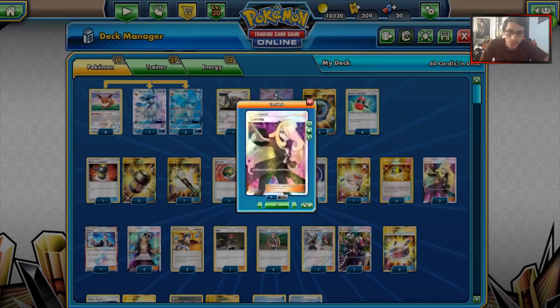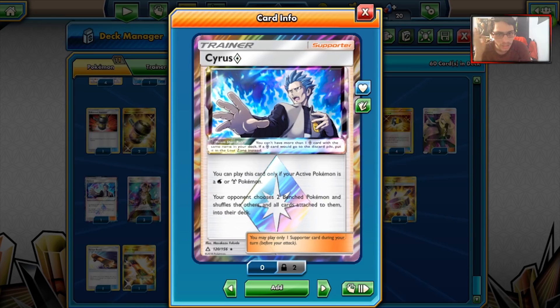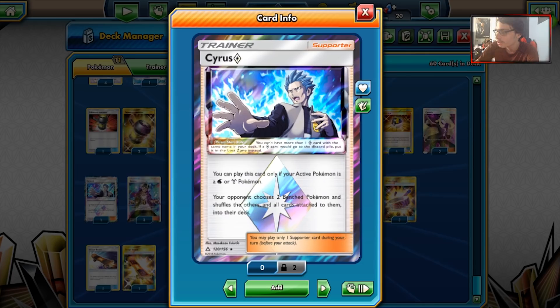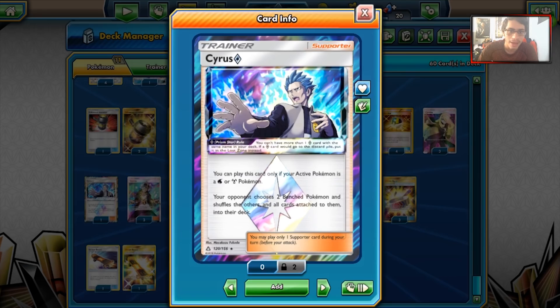Now getting into the disruption cards. The first is Cyrus Prism Star — something I'm going to test out. Your opponent chooses two Bench Pokemon and shuffles the others and all cards attached back into the deck. This can be a great disruption card; if your opponent's playing Malamar, this could be big. Cyrus combined with Parallel City would be a better combo, but Cyrus is still really nice to have in this deck. We are also playing two Judge — a very cool disruption card. With Glaceon in the active, they're not going to be able to Lele out of the Judge spam.